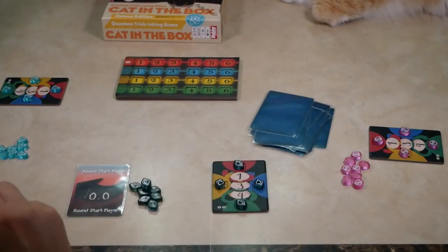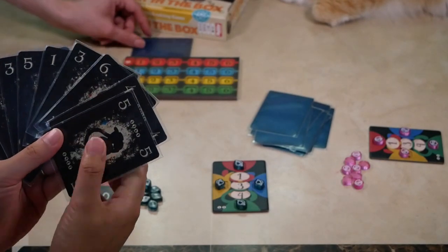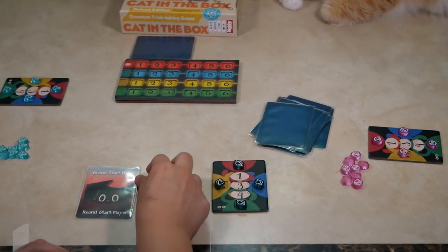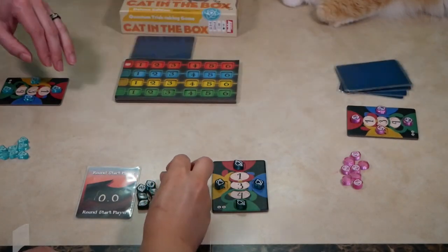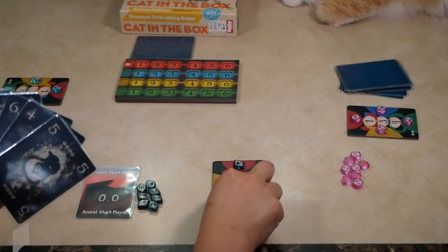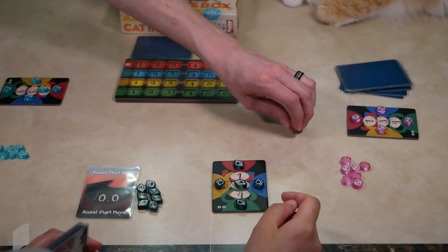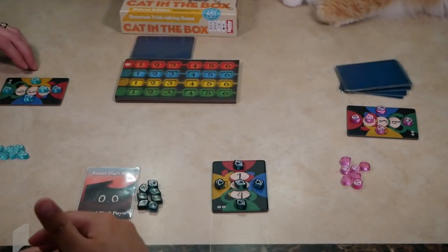Once everybody has their hand, they will pick a card they want to discard strategically. Then the start player will estimate how many tricks they will win this round. According to my hand, I might think I'm going to win three tricks because I feel I have some good cards. The next player estimates three, and the last player estimates one.